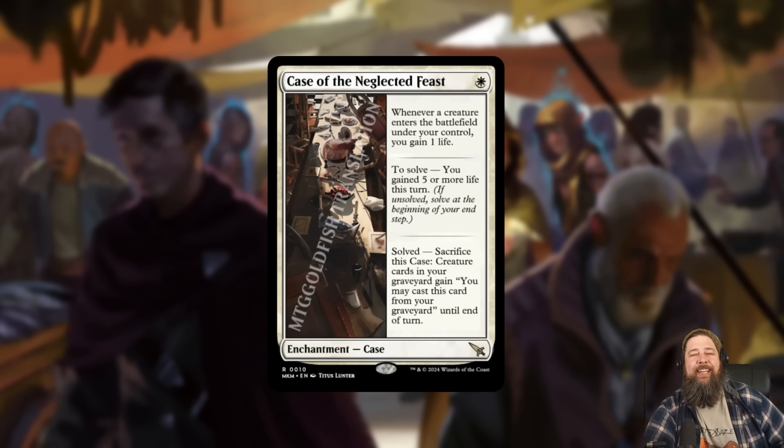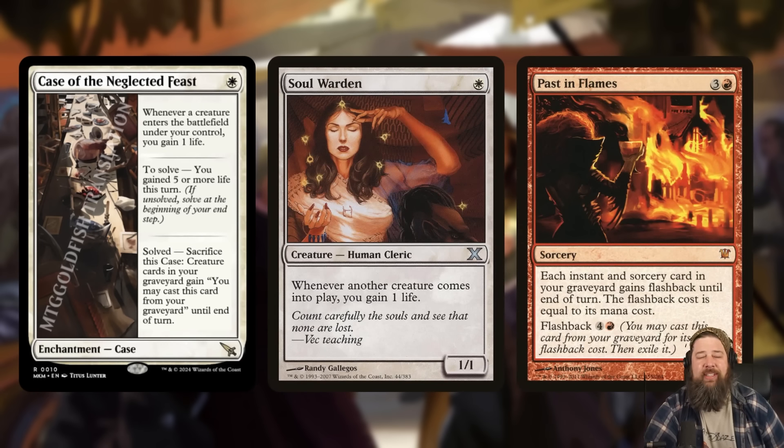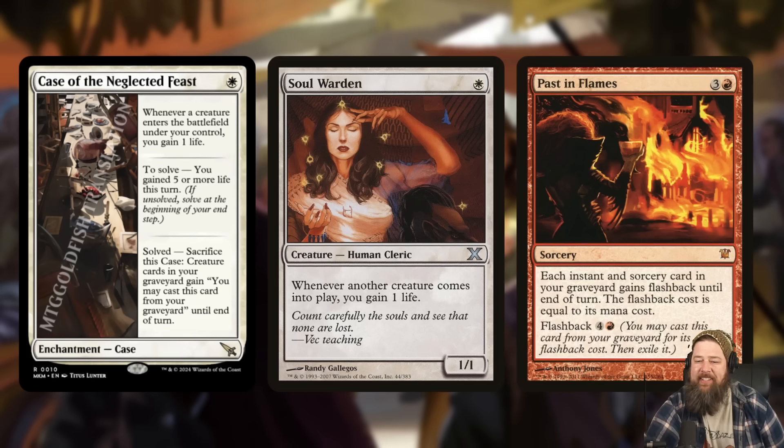We also got a new case: Case of the Neglected Feast. It's a one-mana white enchantment. The first mode is whenever a creature enters the battlefield under your control, you gain a life. To solve it, you need to gain five or more life in a turn, and then once it's solved you can sacrifice it to give creatures in your graveyard the ability to be cast from the graveyard until end of turn — essentially a soul warden effect that becomes Past in Flames for creatures.